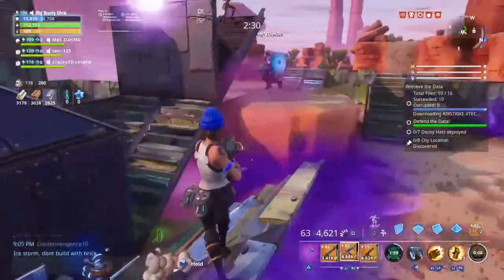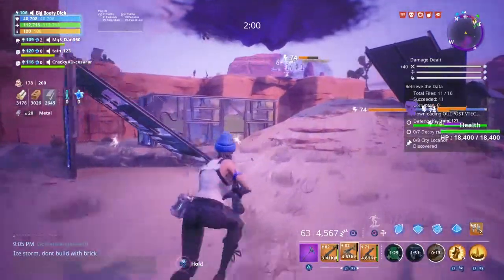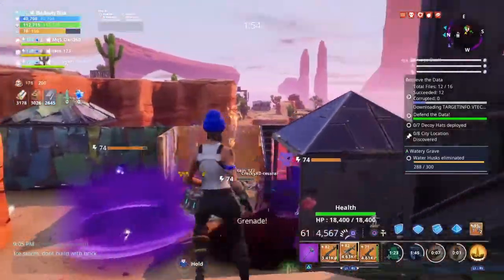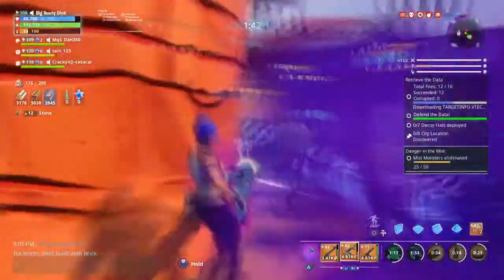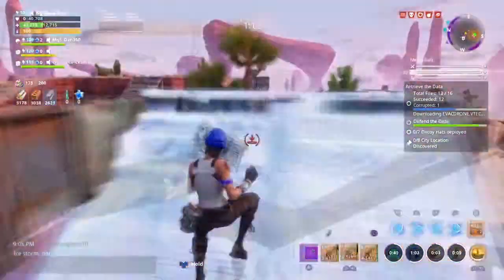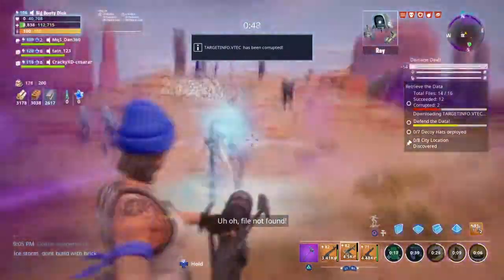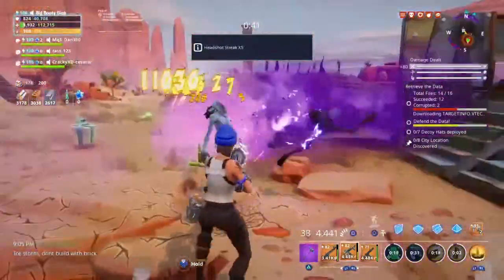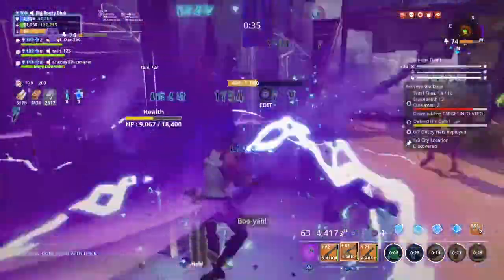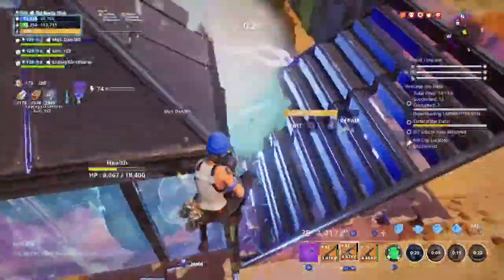I don't think the minigun is affected by smoke screen. The minigun really does help clear out groups of husks. Unlike me, you should probably be staying right next to the point so you can help clear out husks.